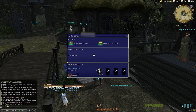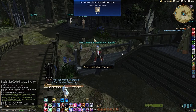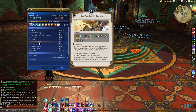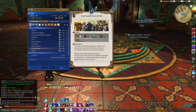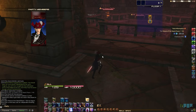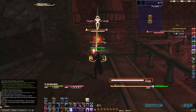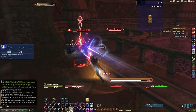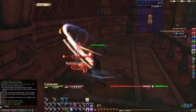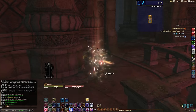Starting at level 15, we hit what I like to call the long stretch, where the best leveling methods are both tiresome and repetitive but undeniably effective. Mix in roulettes, dungeons, and beast tribe quests to keep yourself sane. From level 15 to 61, focus on grinding Palace of the Dead. You'll need to be level 17 to unlock it, but once you do you can enter at level 1 on another class. The best approach is to clear from floor 1 all the way to floor 60.